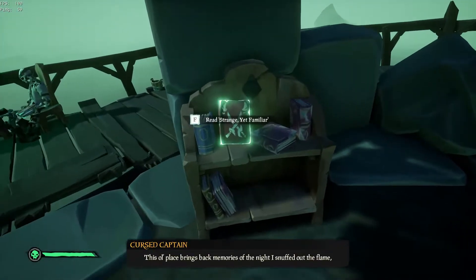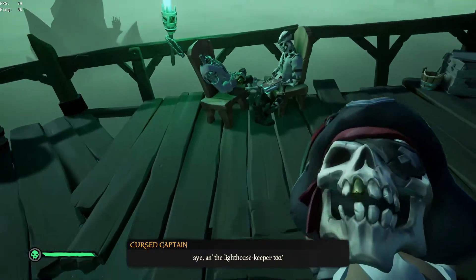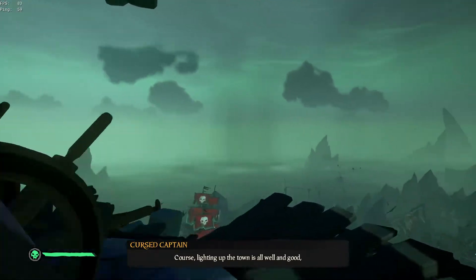Then go to the top of the lighthouse with him. Once you get up there, you'll see the fourth cursed captain's journal on the bookshelf — be sure to read that. After you've read that, the captain will talk some more, then you'll be able to place his head on another skeleton's body. Then, after he's finished talking again, climb up the ladder and ignite the lighthouse.